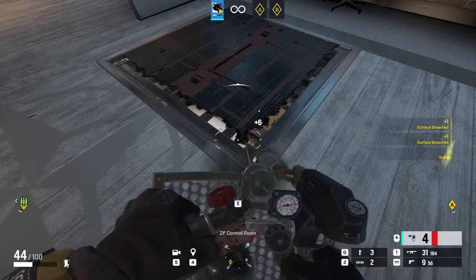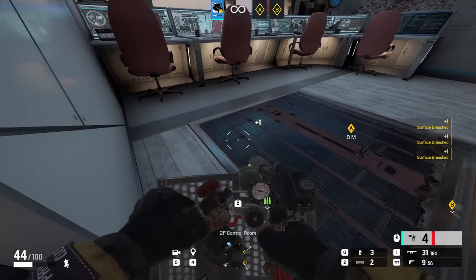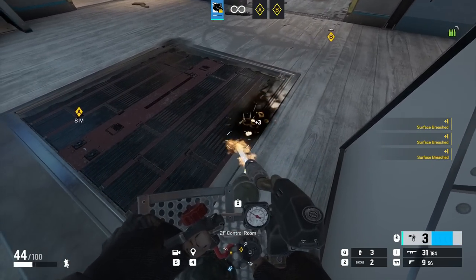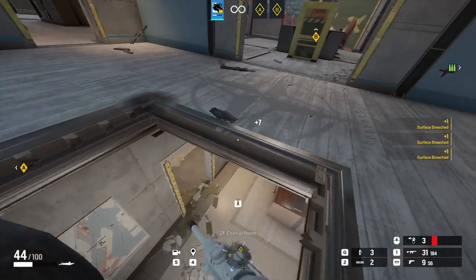When it comes to hatches, just like Thermite, Maverick can open up two hatches — though it takes more time and is more dangerous. The safest approach is to go around the edges of the hatch until it pops open. This is useful when Kaid has an electric claw you can't remove, since Kaid doesn't actually counter Maverick's blowtorch.